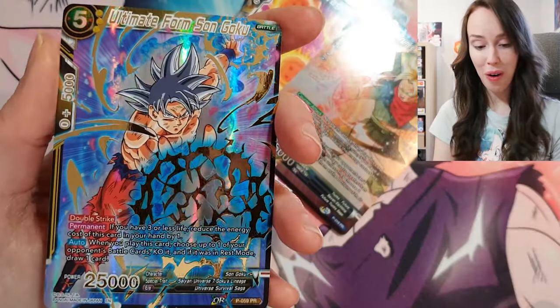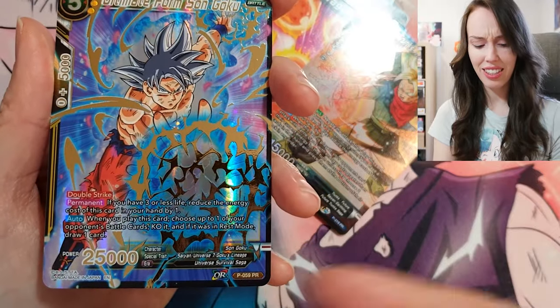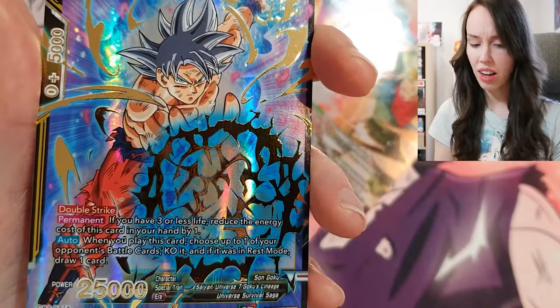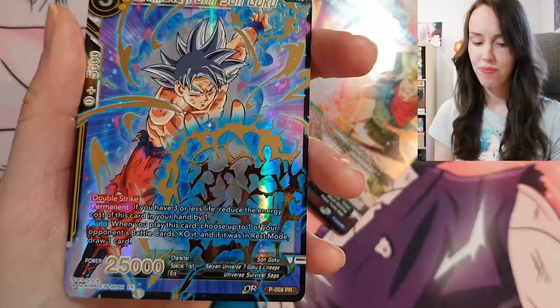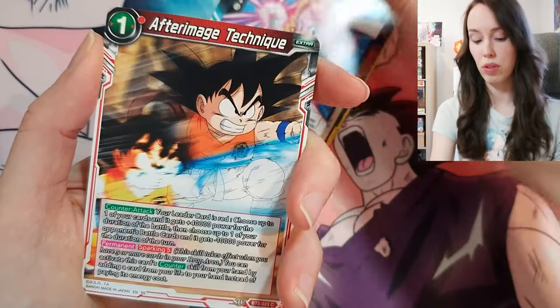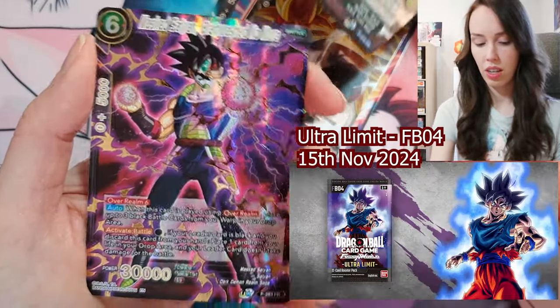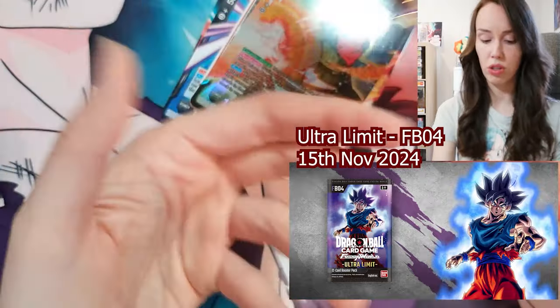Wow — Ultimate Form Son Goku again — this just says PR but man, this could be an SPR, or maybe with a bit more foiling it could even be an SCR. This is a nice set. With all this new product coming out, I'm curious to hear what you guys are looking forward to most — there's already news about a new Fusion World set.